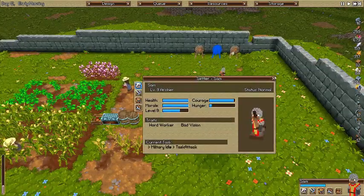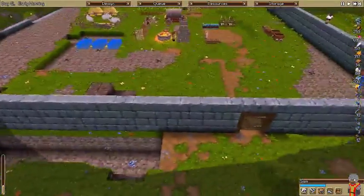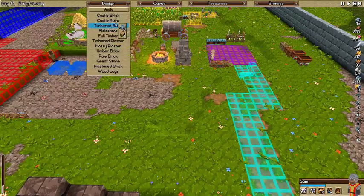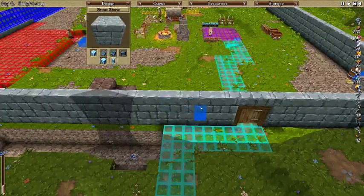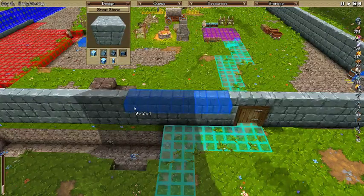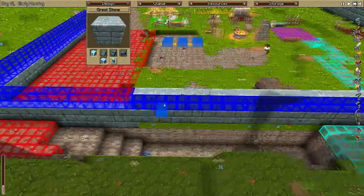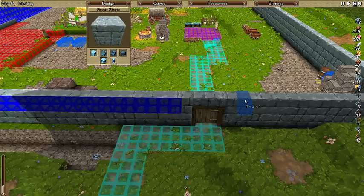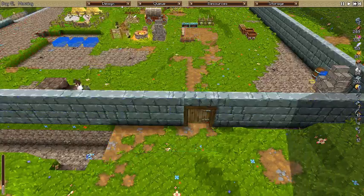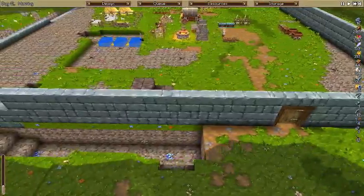Sam is level nine. There's another thing I really want to do is go construct walls with great stone. We need to get that work. We need to get a ledge on some of this here so we can turn around - get one so our archers can hit those guys. And two, we can actually put like a food crate and a weapon rack over here.